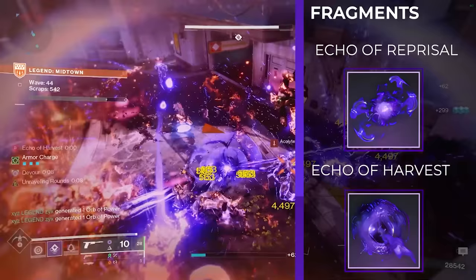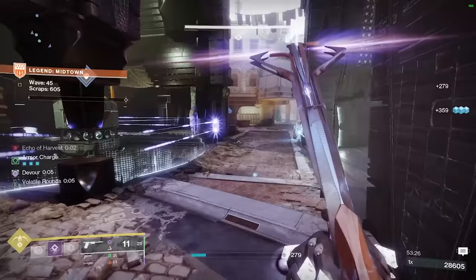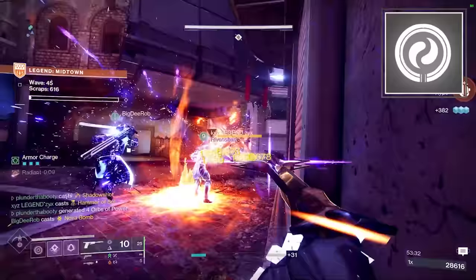The other fragment is Echo of Harvest — defeating weakened targets creates an orb of power and a void breach. This is just another way to spawn an orb of power. On top of those 2 fragments, we have 2 mods. The first one is Harmonic Syphon — when we get a double kill with a void weapon, we spawn an orb of power. We're actually going to double stack this twice on our helmet.